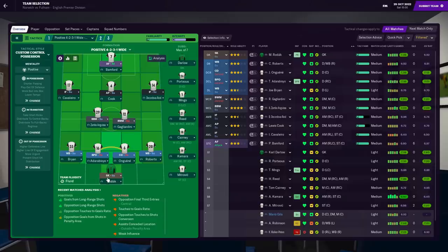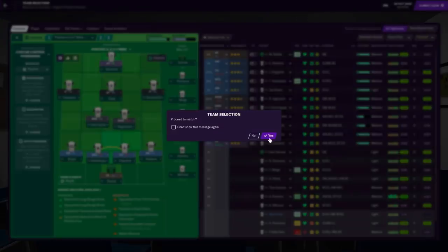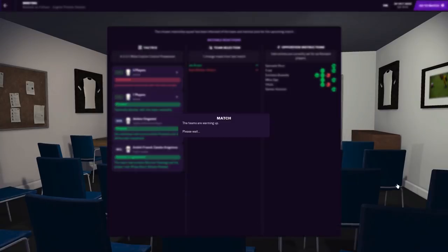Playing a 4-2-3-1: Rodak in goal, back four of Joe Bryant, Tosin, Jerome and Conor Roberts, with Zambo and Gagliardini through the middle. I've changed those two — normally I play a ball-winning midfielder and a deep-lying playmaker, but in the run off camera I've been using a box-to-box alongside a ball-winner to get more bodies further up the pitch. Cavallero on the left, Reid on the right, and Cook supporting Bamford up top. Gradually phasing Kearney out. On the bench: Darlow, Porteus, Mings, Reid, Kearney, Kamara and Mitrovic. Let's make it four straight clean sheets and four straight wins for Fulham.